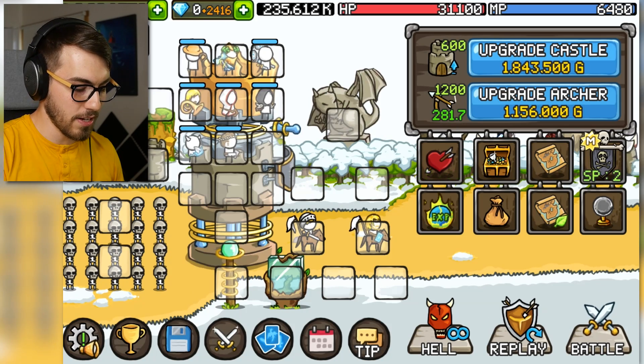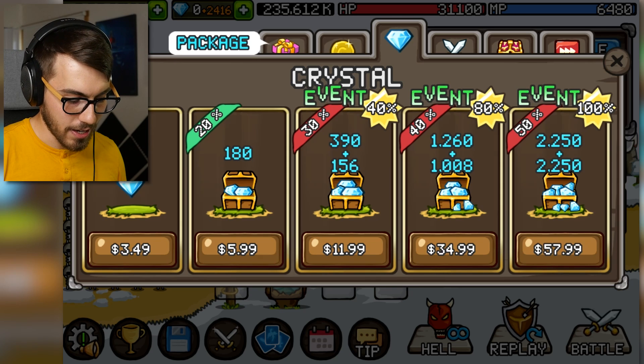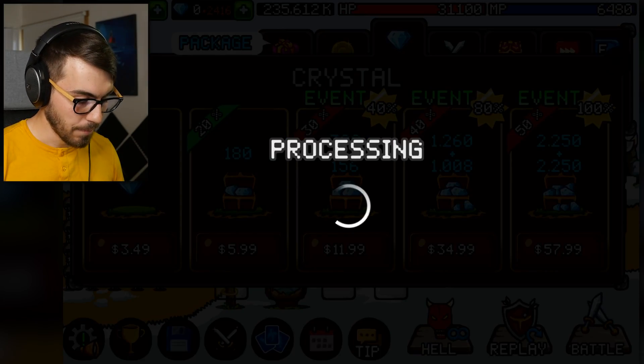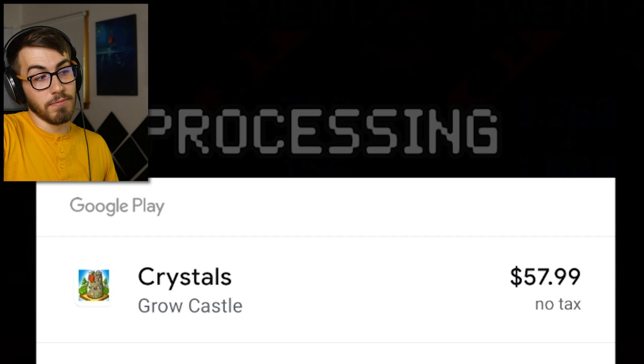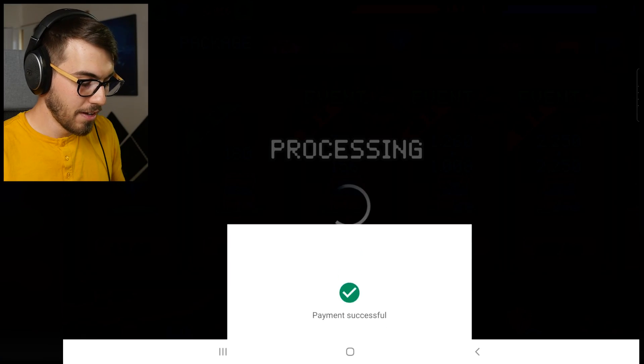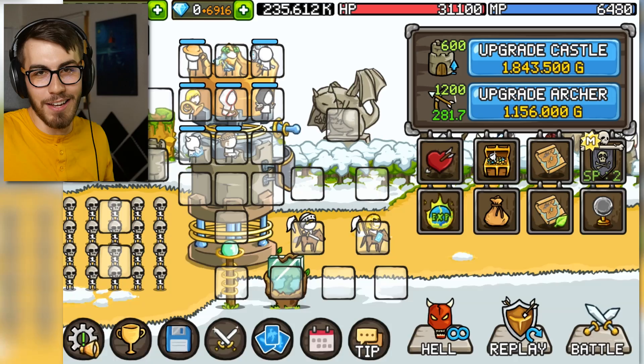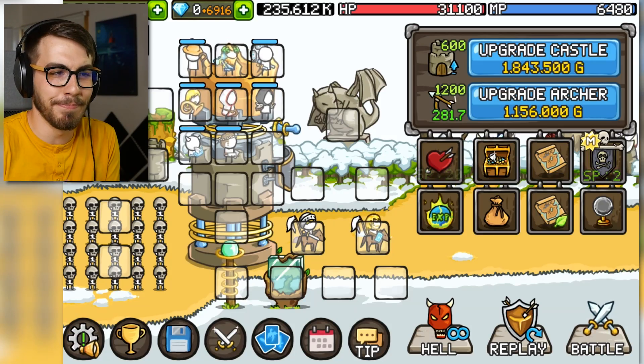I think the answer is yes. So we gotta buy the crystal package — this gives you 4,500 crystals, and then I'll have almost 7,000 crystals. I'm gonna spend 5,000 on this bad boy. If you guys wanna smash the like button, that would be great. Do it now, and I'll go ahead and spend $58 on a stupid experiment in a mobile game. I posted about this in the Grow Castle discord — I asked what do you guys think of me spending a whole bunch of crystals, buying the most expensive crystal pack and spending it on just one thing on the tower. And they were like, no, you shouldn't. So I'm doing it!